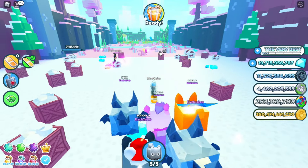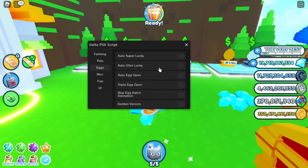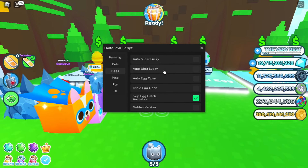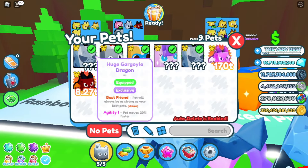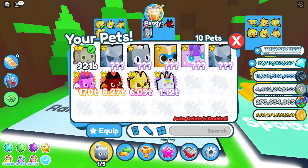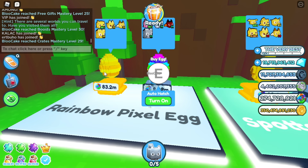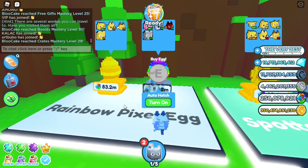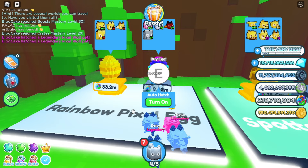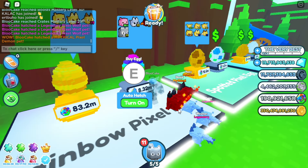Now you can go over to the eggs, open the script, go to the Eggs tab, and choose 'skip egg hatch animation' and 'auto ultra lucky.' Now I can just buy eggs and they're automatically redeemed. I have the option to auto delete epics so I'll just look in chat and see when I get a legendary. I got one and it says it in chat. You can do this while getting coins — it's basically infinite coins you can use to get a huge. Look, I got two demon pets in a row — this is so broken!